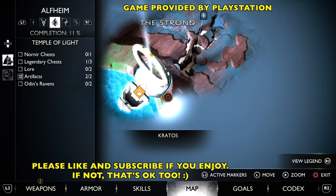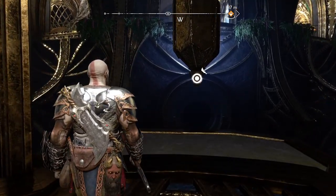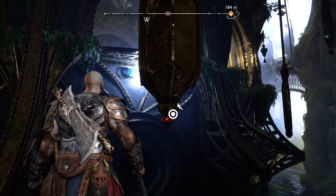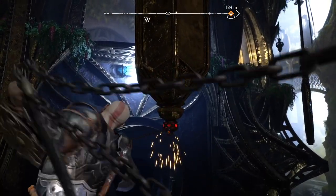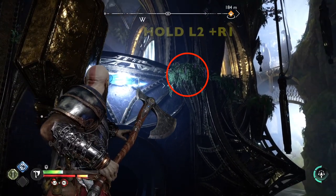Now this one's interesting — this puzzle — because we've not really had to work with something like this before with this large swinging weight. So go ahead and walk over to the left side of this platform and you'll be better positioned to sort of ricochet off of the Twilight Stone that's on this weight.